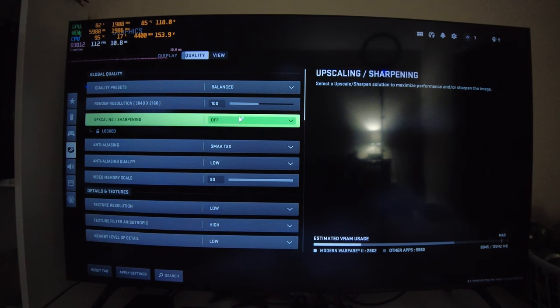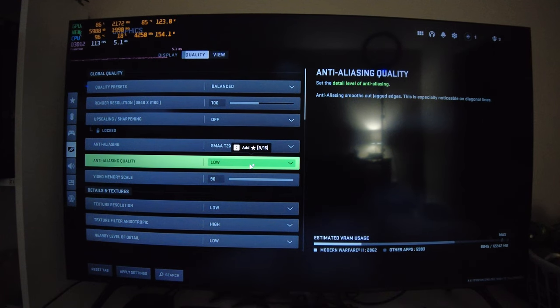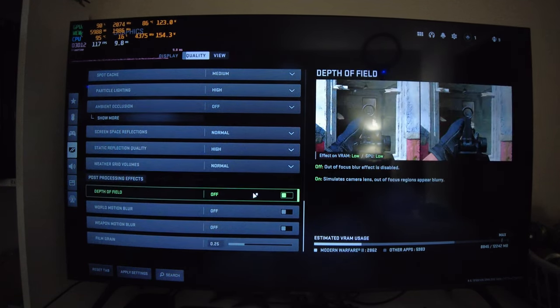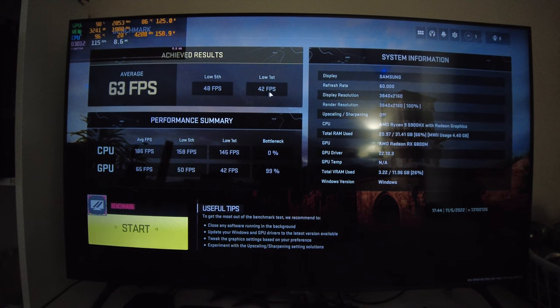Let's get some camera gameplay now. We're gonna do balanced since this is 4K and it's hard to run, with low anti-aliasing quality since at 4K you don't really need much anti-aliasing if any. Let's scroll to the bottom here before we go into the benchmark. Let's apply the settings and do a benchmark. Benchmark just got finished — we got 63 average FPS with 48 low 5th and 42 low 1st. Here's our performance summary and yeah, as you can see, we're pretty GPU bottlenecked still. Even at not that high of settings, we're barely averaging 60 and dropping under it quite a bit. This laptop is not really good for playing this game at 4K.